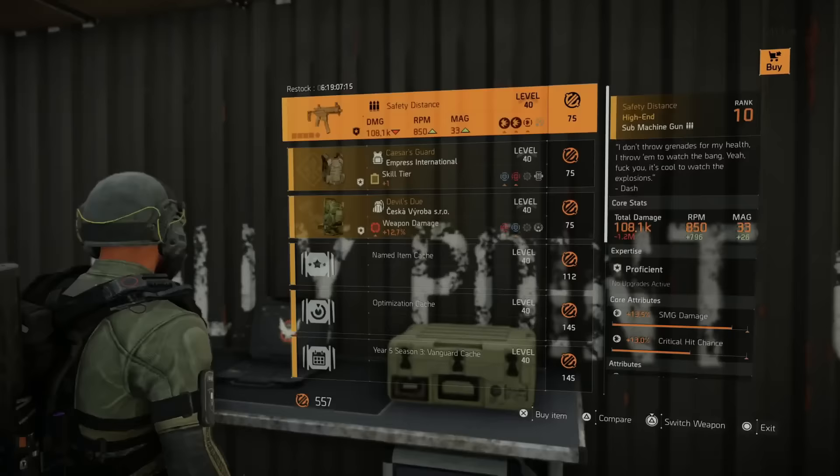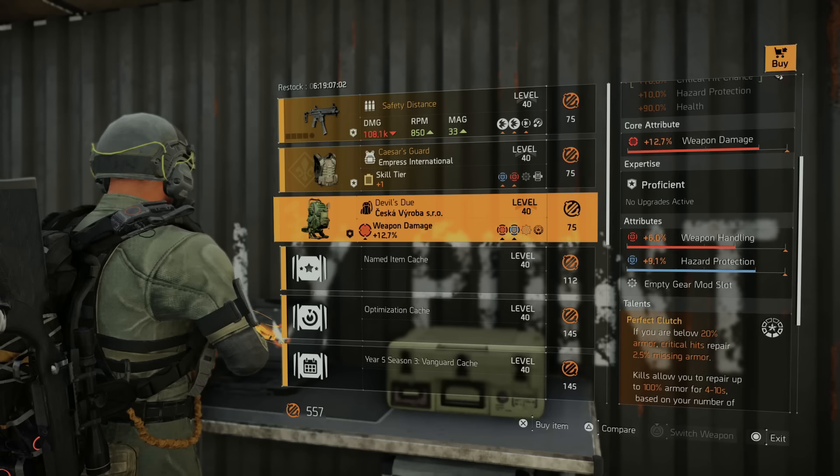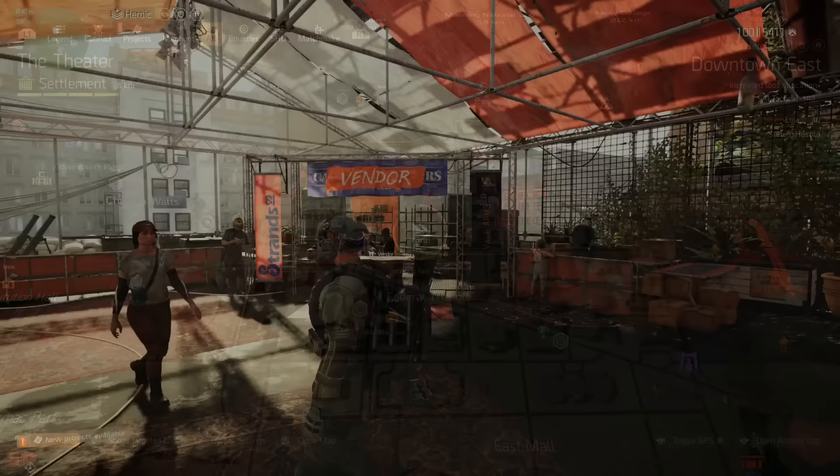We just have the Countdown vendor left. They have the Safety Distance — remember this one comes with Perfect Outsider, SMG damage, crit chance, and magazine size. Caesar's Guard with skill tier, explosive resistance, weapon handling, and Perfectly Skilled. And then obviously Devil's Due — this is typically one you only see in the dark zone, with weapon damage, weapon handling, Hazard Pro, and Perfect Clutch. If you want any of these three you can grab them this week.